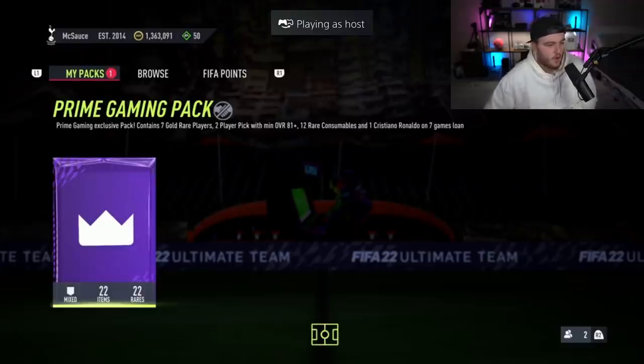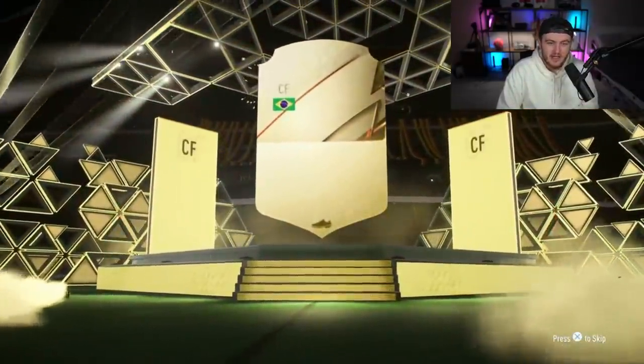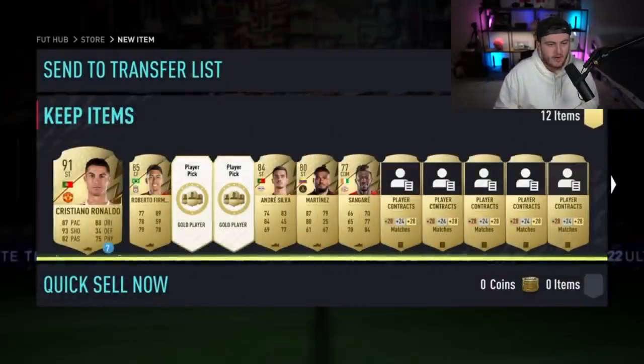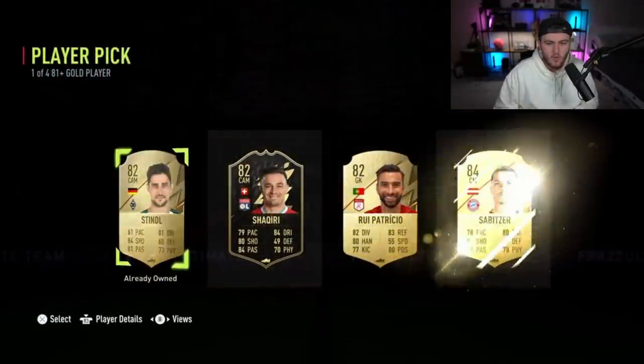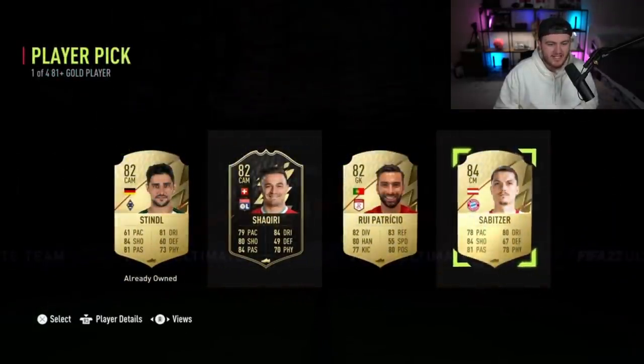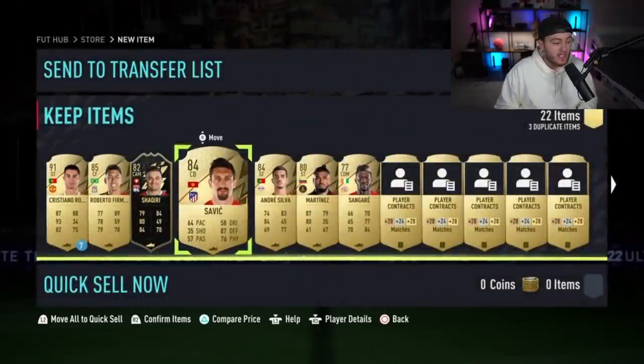Next one — what are we saying? Prelim pack: I don't think we could beat that prelim pack we just saw, that was insane — 2 86s, one being an inform. Roberto Firmino, 85, and an 84 in there, so that's not too bad. Two player picks — Inform Jordan or Sabitzer. I think Inform Jordan is probably worth more — he's worth like 10k whereas Sabitzer is like 4k. And there's an 84 there as well. Overall that's alright to be fair.